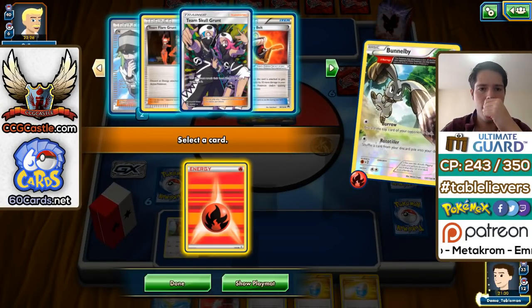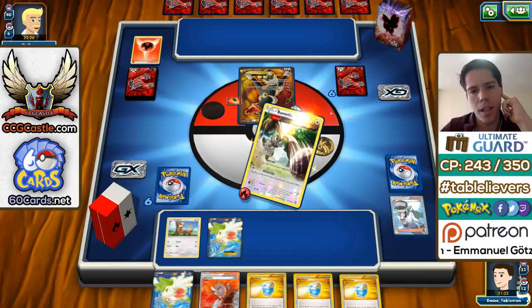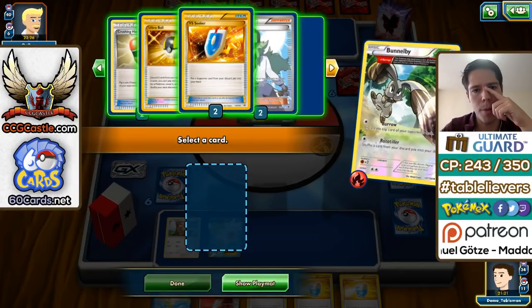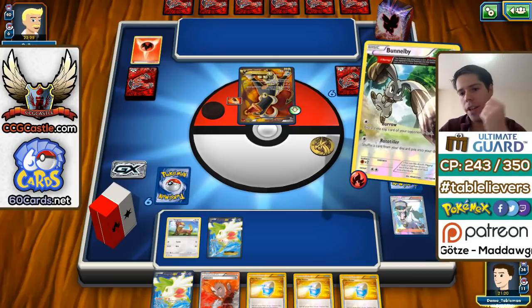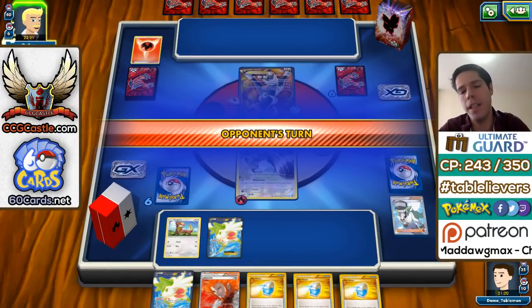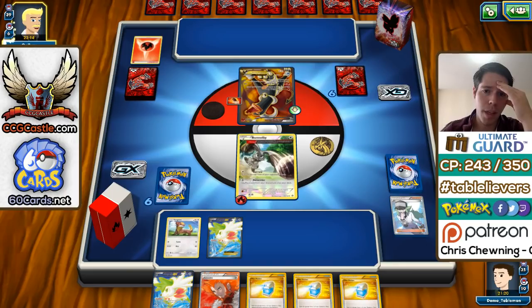Do I end here? I think if I play conservatively — returning resources and getting rid of his — that might be the best case scenario, but drawing three Max Potions is really bad. That is actually extremely bad. I'm going to return the energy and a VS Seeker. Basically I'm playing to outlast my opponent, but drawing three Max Potions is not helping me. I would rather they be in the deck.